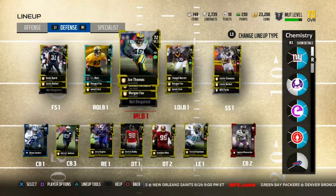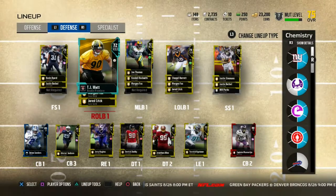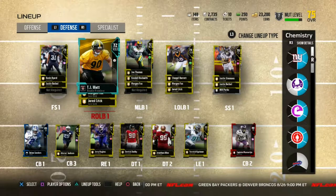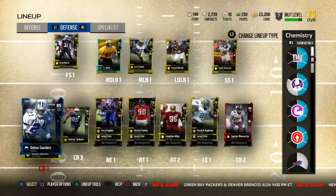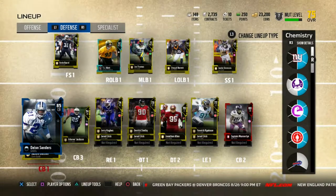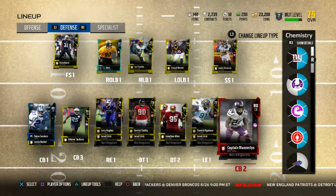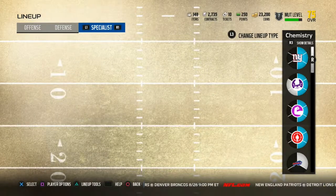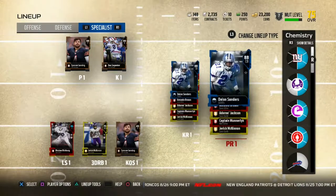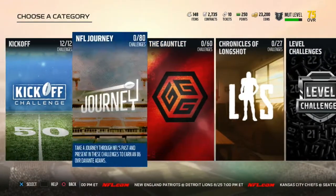Then we have a silver, and on defense we got TJ Watt still. Nothing really changed except for one of our corners — we still got Deon. On the other side we got Captain, I believe that's how you say his name, he's 80 overall. That's what the defense is looking like. Special teams and kickers, nothing changed there.